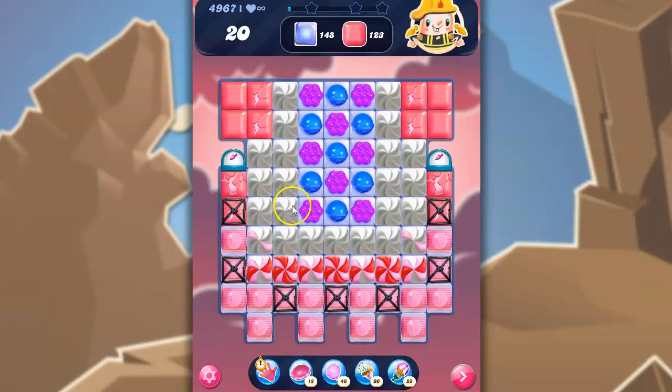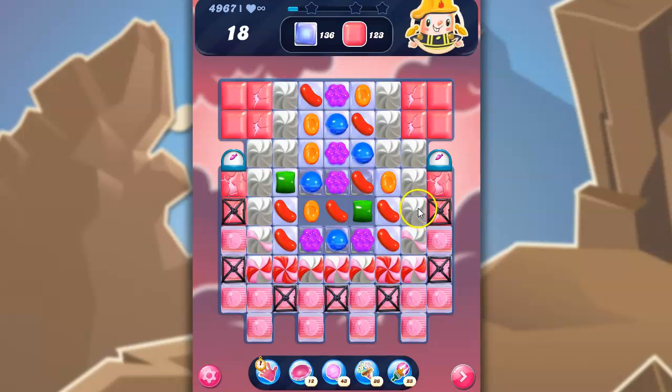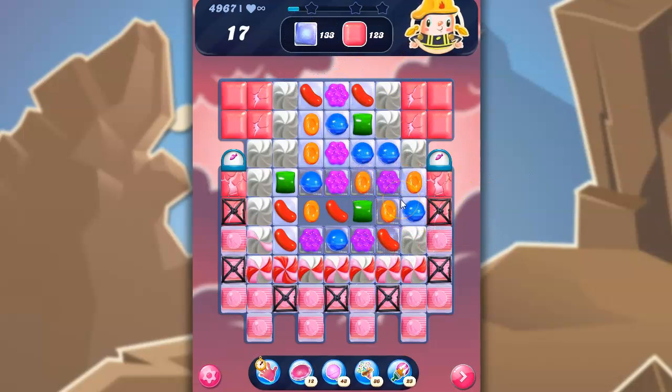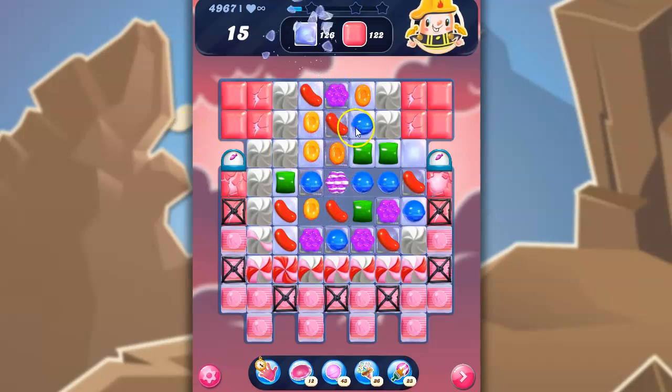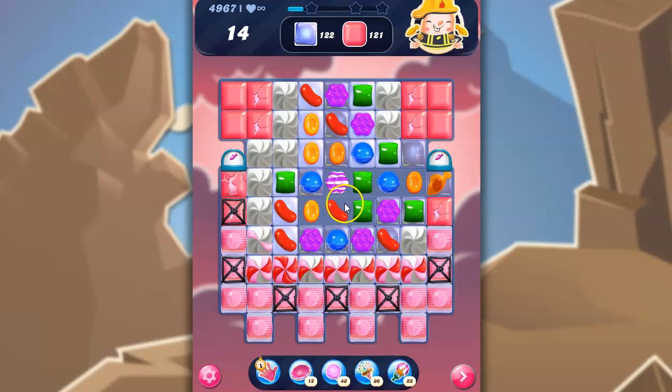But if I go this way, I take out 1, 2, 3, 4, 5, 6, 7. I think this is the best. Sadly, I didn't get a special. Sometimes when you have those types of setups in the beginning, you can count on a special. Maybe I should try to work on getting those fish. I made a stripe so I can try to hit across both ways.